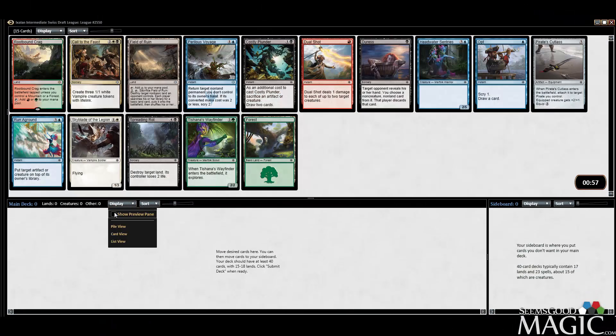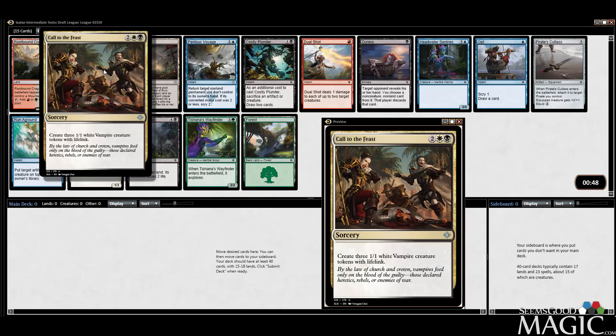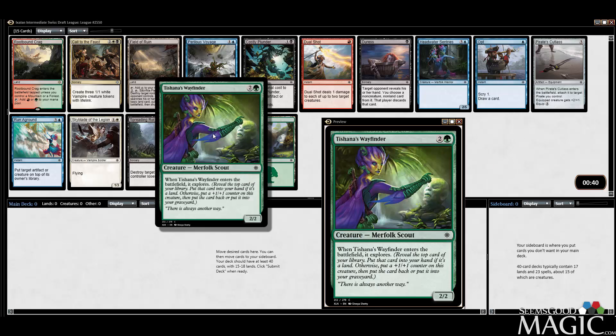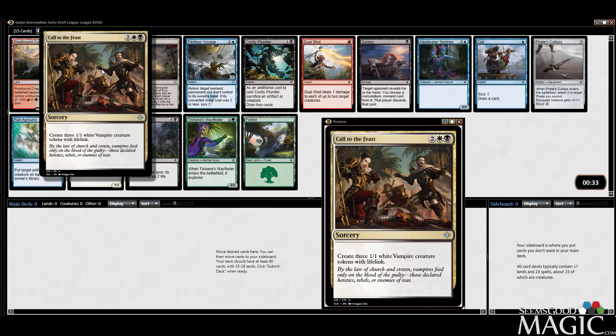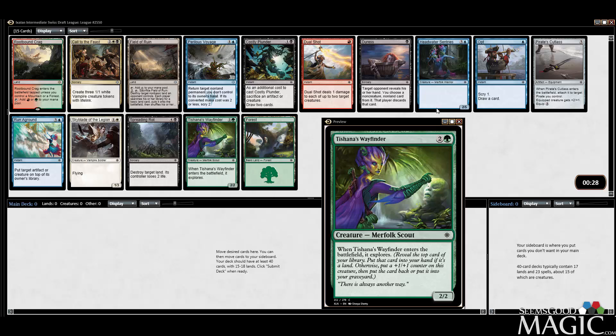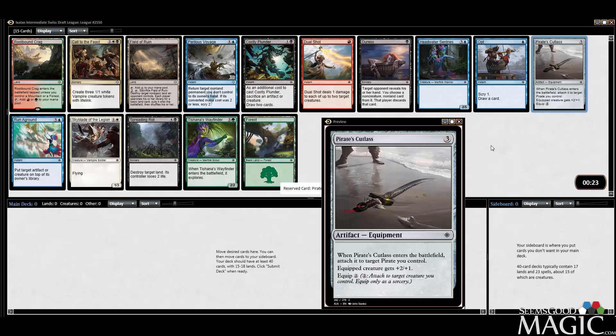Hey everybody, Alex from seemsgoodmagic.com here and we are back doing another Ixalan Intermediate Swiss Draft League. Choices galore here. Call to the Feast for the vampires, but probably taking the Pirate's Cutlass because it's colorless, so that still leaves us open to three colors. Perilous Voyage is very good. I love the Wayfinder, the Runaground. The Skyblade's decent but not first pick. The real first picks are Perilous Voyage, Wayfinder, and Pirate's Cutlass, and we'll just take the Cutlass because it's colorless.